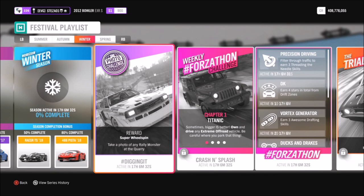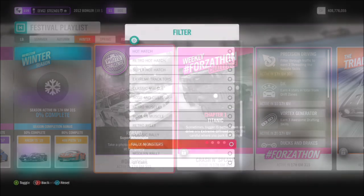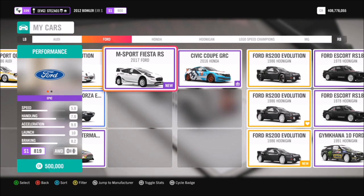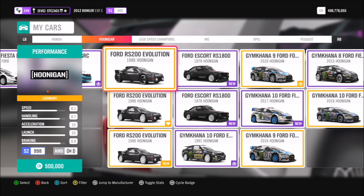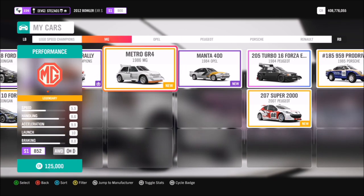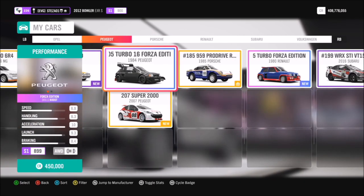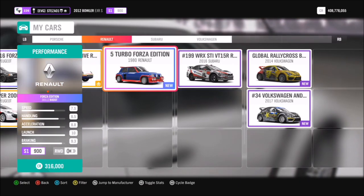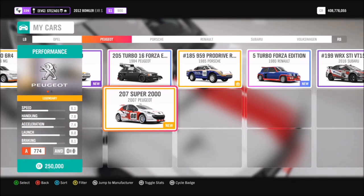This week's challenge wants you to take a photo of any rally monster at the quarry. As you can see here, I've filtered all of my cars to show which rally monsters I have available. If you don't own any, you can do the same thing in the auto show — filter to rally monsters and pick out which car you want to use. I'm going to take out the new Peugeot 207 Super 2000 for a spin.